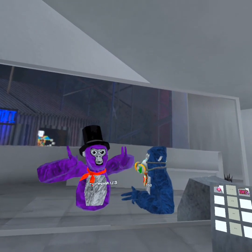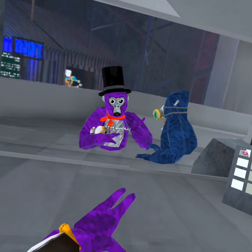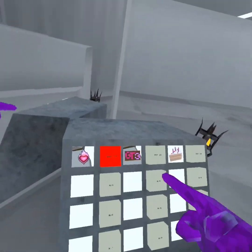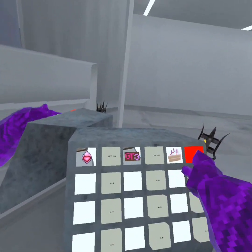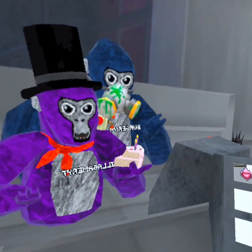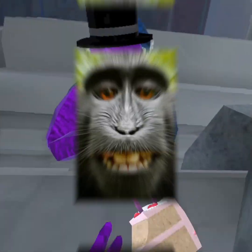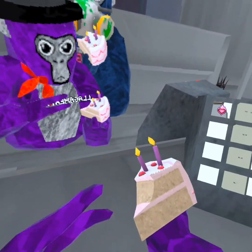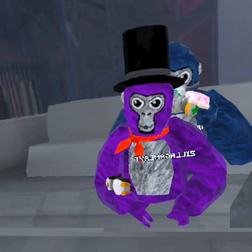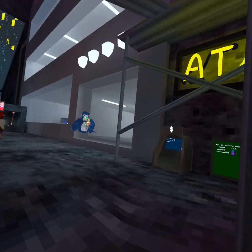For real though, the first thing I wanted to talk about was the cosmetics in this update. You get three free cosmetics: the fire heart badge, the GT3 badge, and the cake holdable. What's cool about the cake holdable is there are three candles for three years — surprising right? And you can only take three bites, one bite for each year.